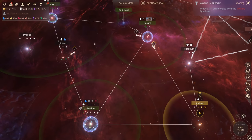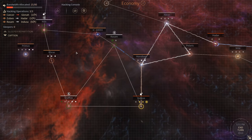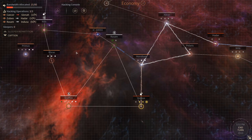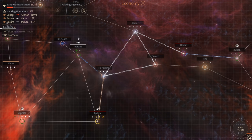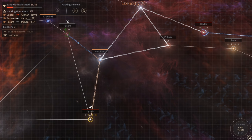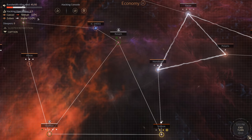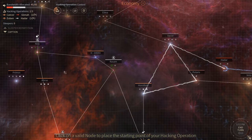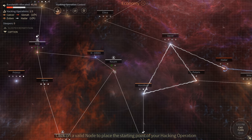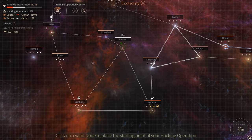There are certain things you can hack and certain things you can't hack - this is specific to non-Umbral Choir factions since Umbral Choir have different capabilities covered in another guide. Cancelling a hack is pretty easy: just right-click on a hack in progress and you can cancel it at any time, though it does come at a cost. Hacking is relatively straightforward - you just click on a point of origin, a system you currently control, whether it's your home system or an expansion.